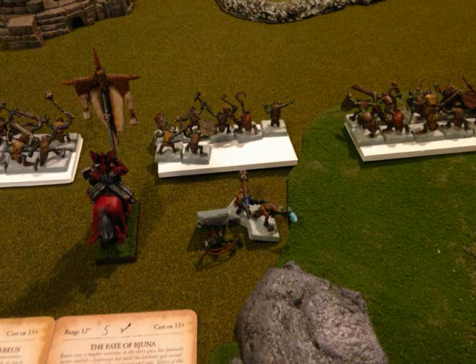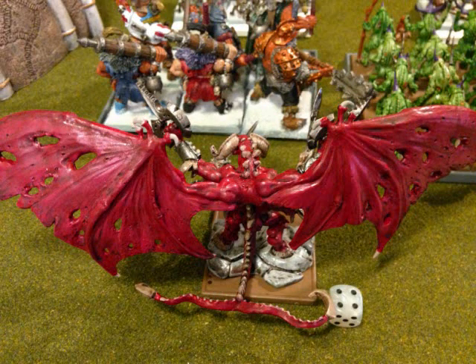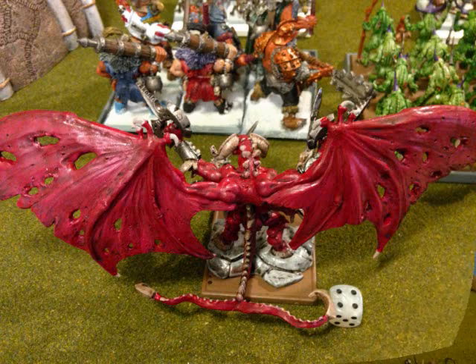During magic, he casts Flock of Doom on a unit of Knoblars and kills three of them, but since the BSB was right there, they pass their panic check and don't flee. Then he bounces a cannonball over my Maneaters right into the face of my Bloodthirster General. I fail my ward save and he hits me for four out of my five wounds, top of turn one.